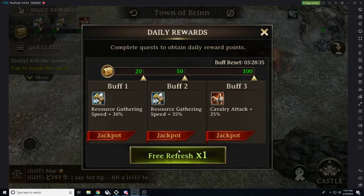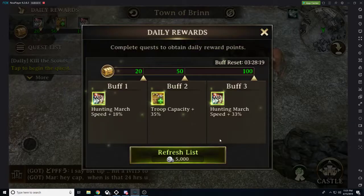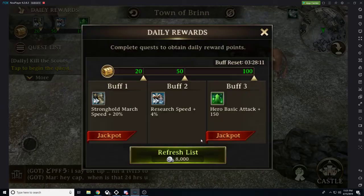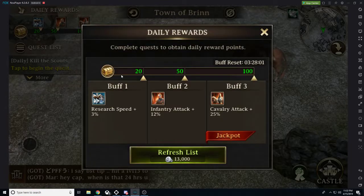Let me give you a couple tips and tricks. I want research speed, so I want to hit this refresh button until I see buff one saying research speed jackpot. We're spending a little bit of silver every single time, but it's worth it because we're giving ourselves a huge buff for doing so. It might take a while and it might cost a lot of silver, so find out what your personal limits are. As you can see on buff three, we do have a jackpot. Jackpot gives you a much higher percentage — for example, research speed plus three might become plus six percent if it's a jackpot.